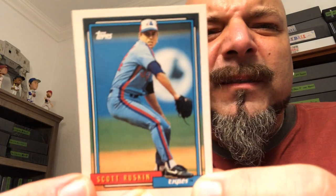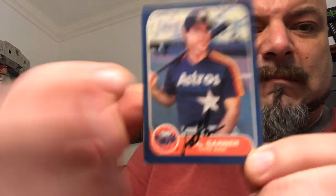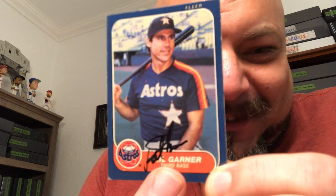Scott Ruskin, 92 Topps — goes to the side. Now this is interesting: 86 Fleer Phil Garner — I assume that's his signature on the card. That's interesting. An in-person autograph card in here? I've never seen that before. If that's his autograph — could have been Joe Schmo on there, I don't know. But that's an interesting one, guys — that's weird.